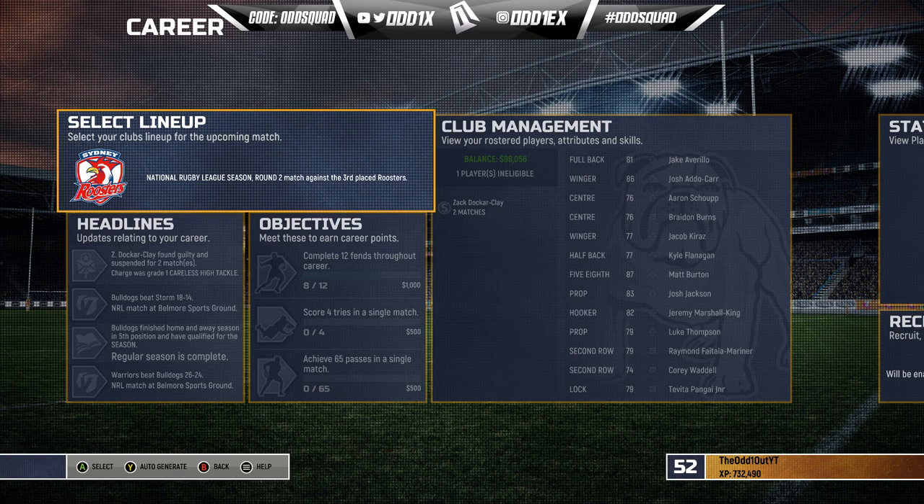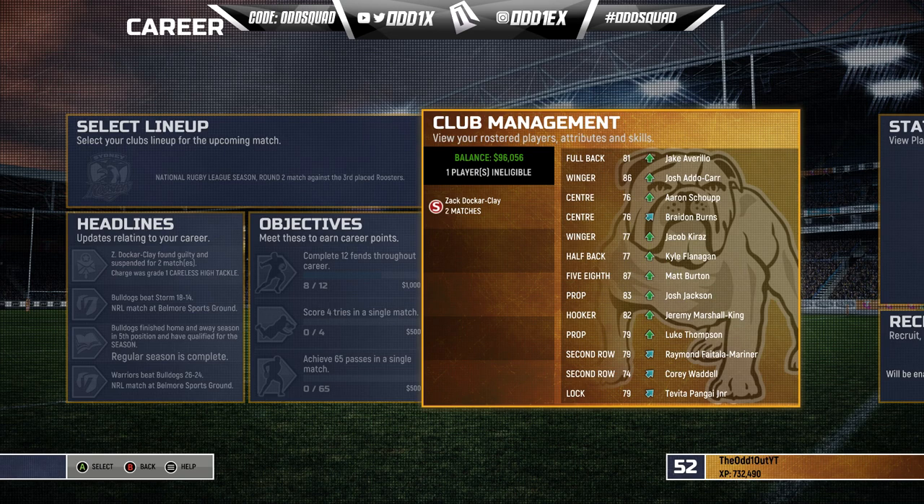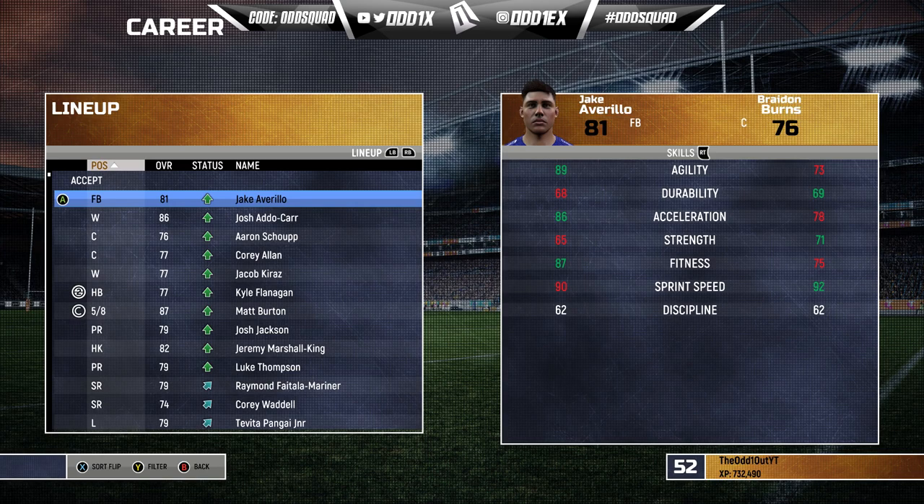Welcome back to another episode of our Bulldogs career mode series, route number two. We've got some business to tend to before we get to putting the side together. First of all, Zach Docker Clay did get charged from the previous week and he's copped a two-match ban. Here's what I had in mind for this week's lineup — I'll put the team together and we'll go through it before we take the field.